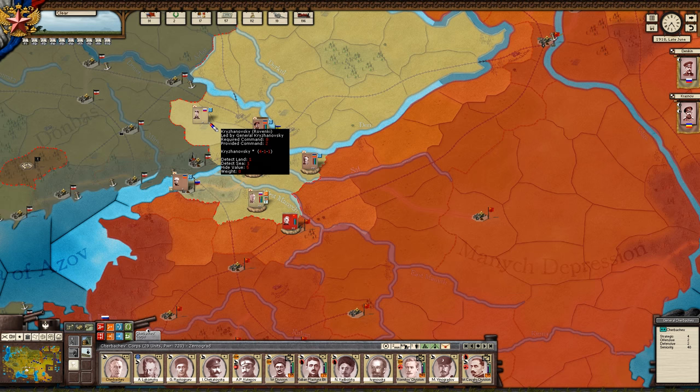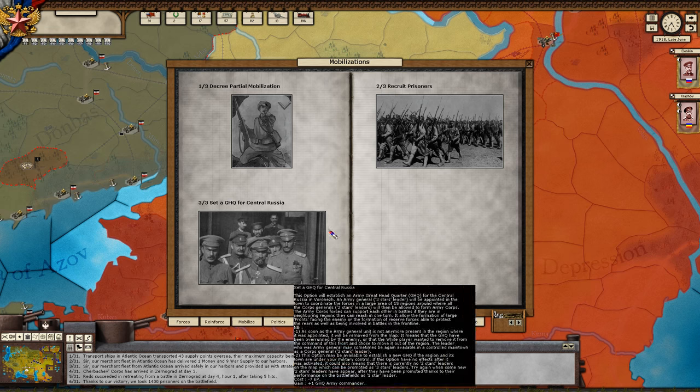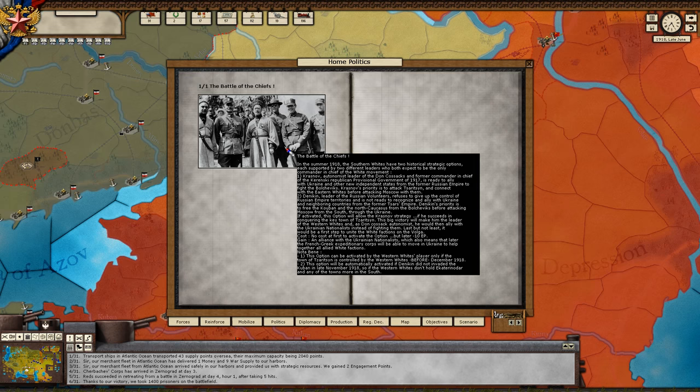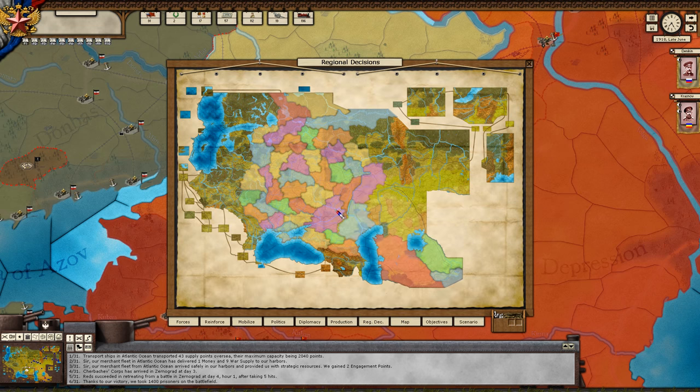Now I think we might have some options over here. You can see the cost and what you gain, and it gives you a description. We can set a grand headquarters — that's like your theatre headquarters. Home politics lets you raise more money, replenish the rail pool, and regional decisions. Repression doesn't so much decrease loyalty as it makes sure you don't get partisans rising up.